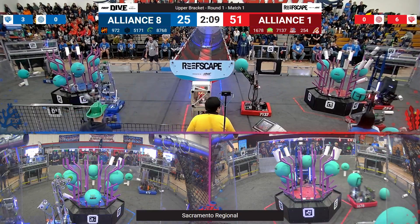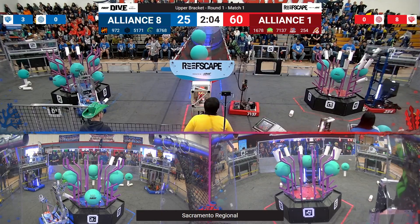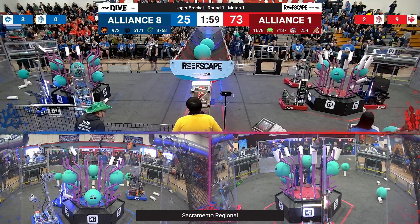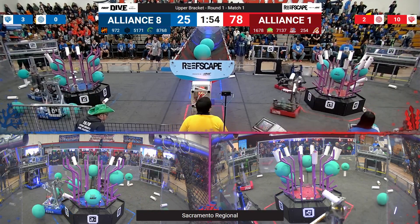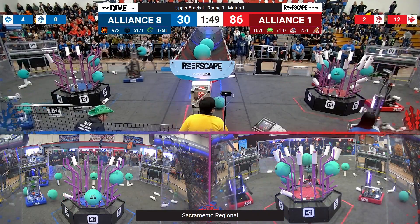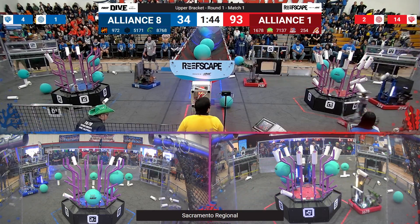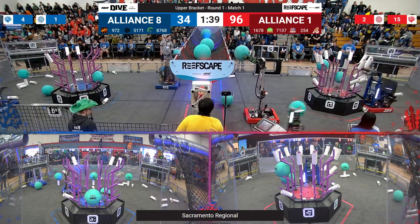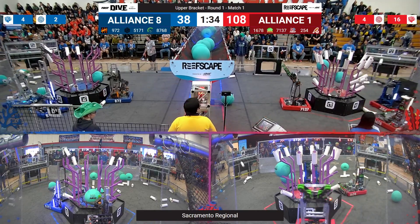The Red Alliance ahead 51-25, now 71-37. 71-37 going to the net with their algae, as well as 1678 over on the Blue Alliance side. They're quickly working on the reef. Looks like it's 8768's job to get the algae off along with 972. They're putting up their coral on the reef as well. Meanwhile the Red Alliance has only one more to fill out the crown of the reef. 71-37 also going back up to score the algae.